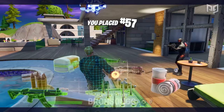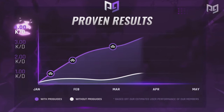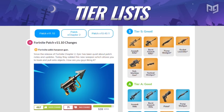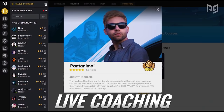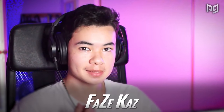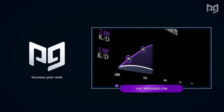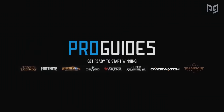Before we dive in, if you want to learn how to play exactly like these pro players, check out ProGuides.com where we have the best coaches in the world. Sign up for our membership today and get exclusive access to MasterCourses by players like Benji and Mongrel. Head over to our ProGuides website and sign up to start improving rapidly today.